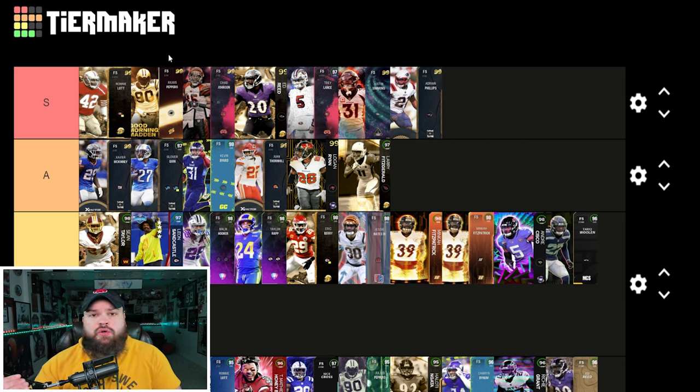That's my updated free safety tier list — let me know your thoughts in the comments. As you can tell, I'm really valuing the zero AP KO people. It's unfortunate that Eric Barry and Sean Taylor got cards at bad points in the year. I really hope Sean Taylor gets a 99 overall card — he's usable right now, but to be what a Sean Taylor card usually is, he would need a zero AP KO. Hopefully we see a 99 overall Sean Taylor that is S tier.